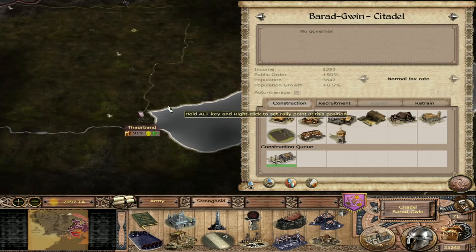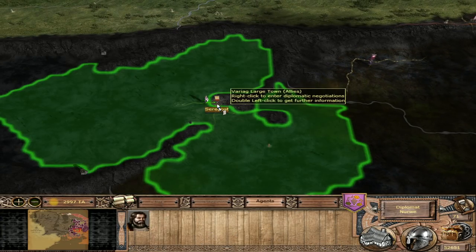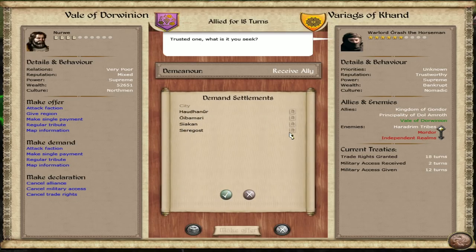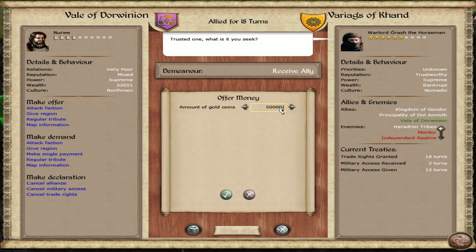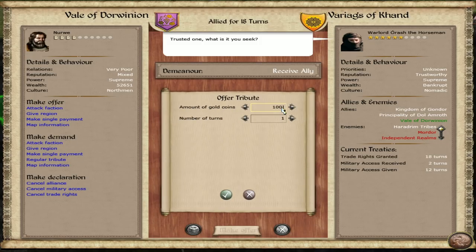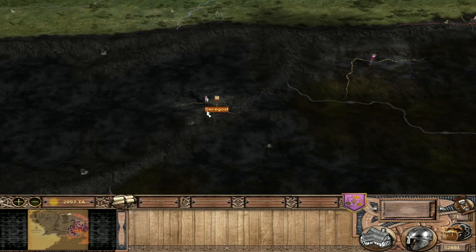Let's get the Thumb. Let's just try to trade with the Varags of Khand - if they give us Seragost, if we pay all our money. I'm honestly willing to do it because we're going to make it back in a couple of turns. It's still very demanding - that's just ridiculous. What if we do regular tribute? 10,000 for 10 turns - wow, that's still very demanding. I don't think we're going to be able to actually trade that. Never experienced that before.